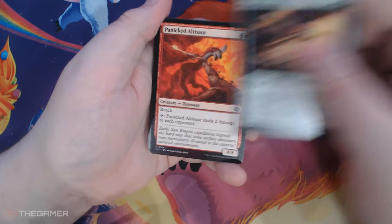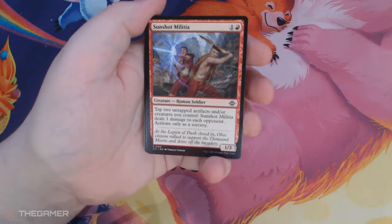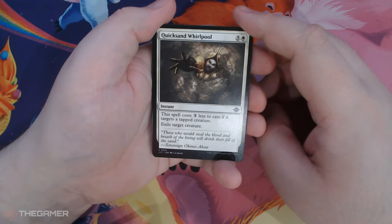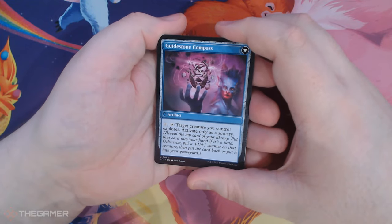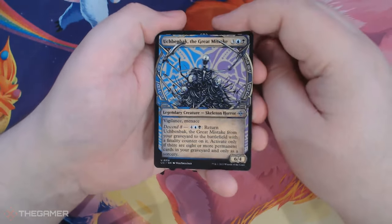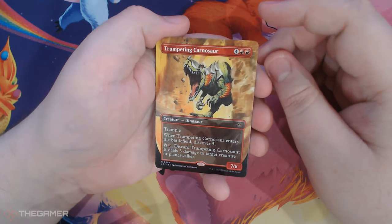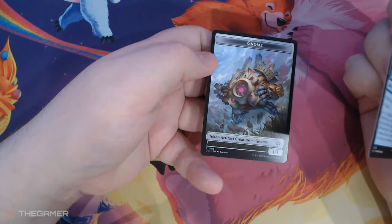Malamet Scythe, Panicked Altasaur, Family Reunion. Sunshot Militia. Quicksand Whirlpool — again with art that makes me feel weirdly uncomfortable. Bloodstone Needle — and you craft with an artifact in three to turn it into Guidestone Compass. There's a lot of cards that do a lot in Ixalan. Bat Colony. Oekbenback, The Great Mistake. Ooh — Trumpeting Carnosaur, borderless, and Hidden Cataract. And a Gnome Token.